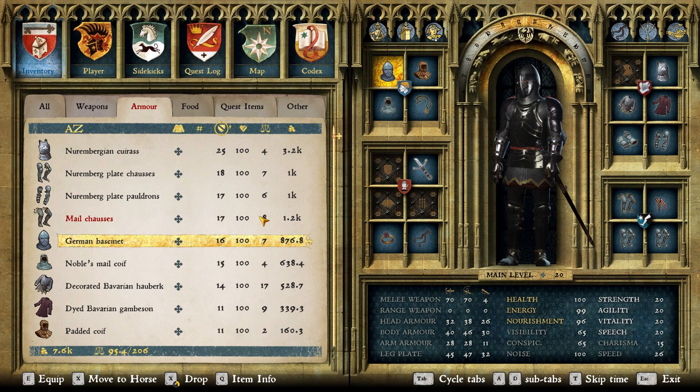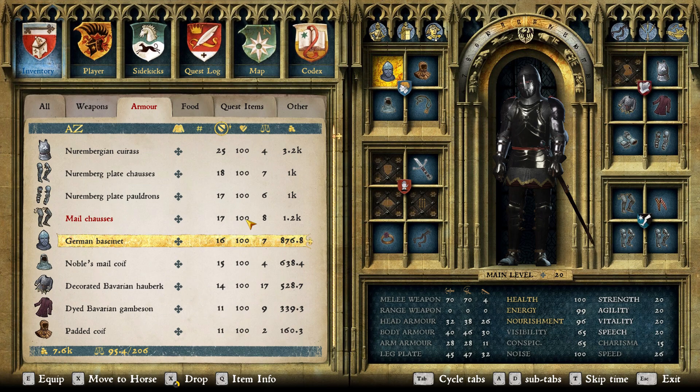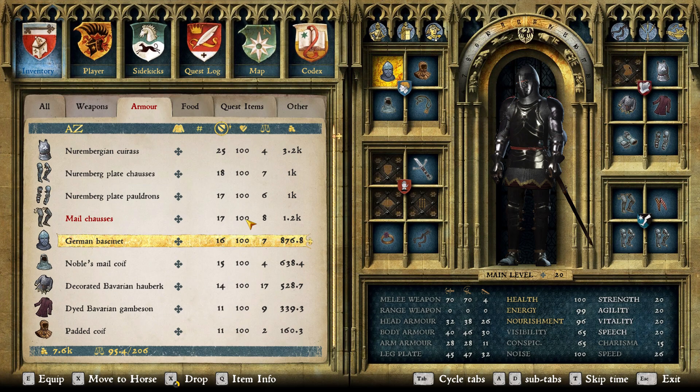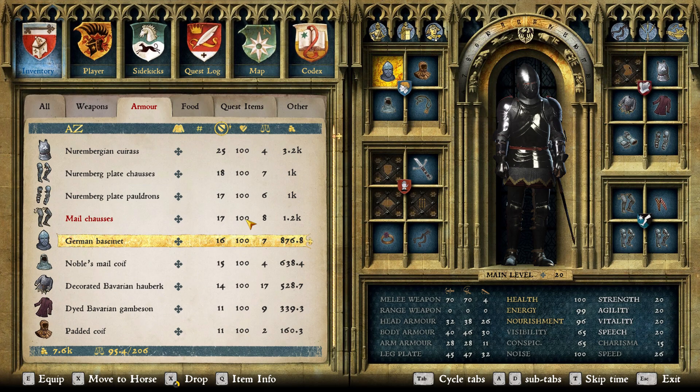Let's talk stats for this suit. It's decently expensive at 14,922.6 Groschen. The average armor rating, or AAR, is 100.75 — we crossed the 100 mark, so I officially classify this suit as a tank. Definitely a good suit of armor. Total weight is 87.3 pounds, making it pretty heavy, but not unusual for a full suit of plate armor with full mail. So that's the German suit.